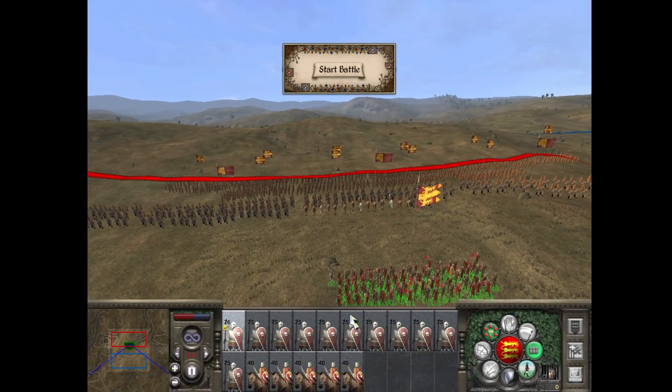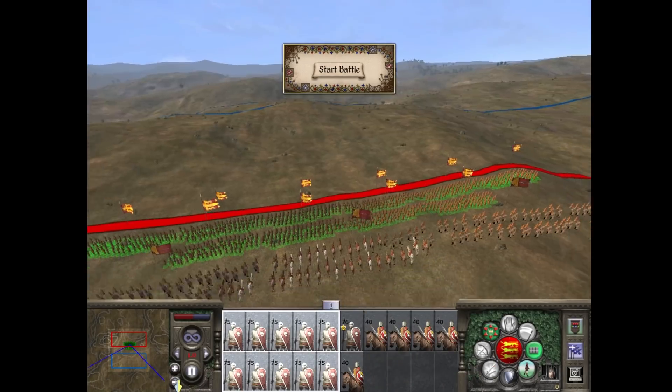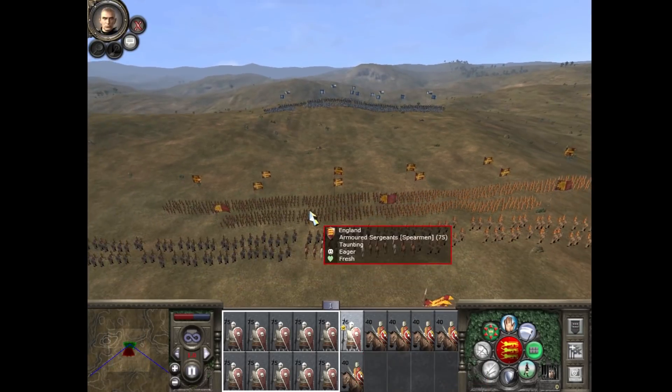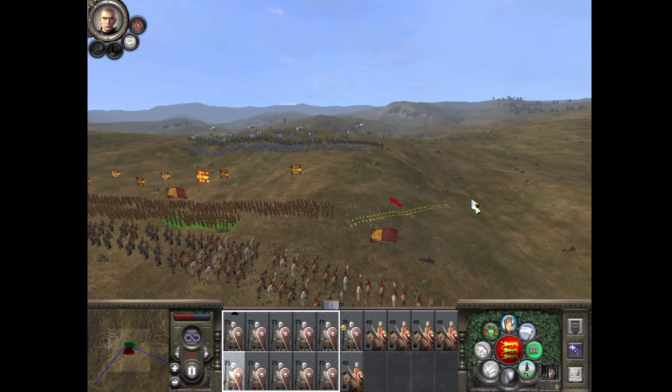As per EU4, I have 11 units of infantry and 5 of cavalry. I'm going to leave it like this — why not — and just get into it. This is actually really cool. This is the dream, isn't it? Start pulling our men out wide a little bit, see if we can entrap them slightly.